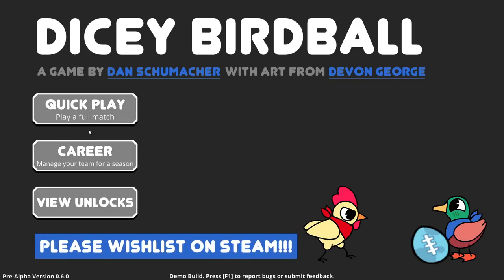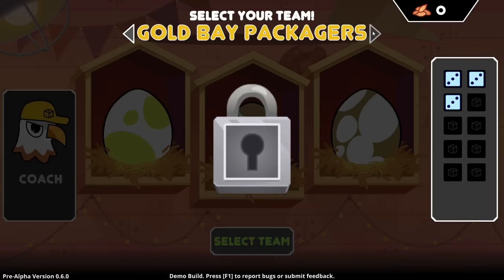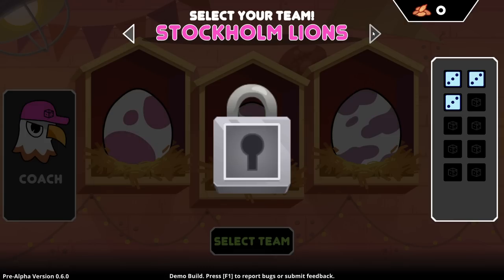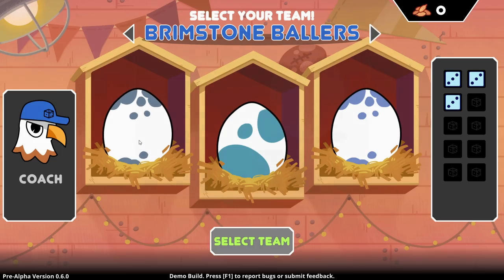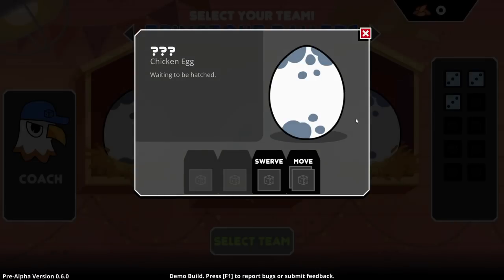So quick play or a career? Let's go for a career. Select your team. We have... okay, so there's a lot we can unlock. The Brimstone Ballers. Kind of want to just go with the first one. Duck egg? So duck egg, chicken egg, and a chicken egg.